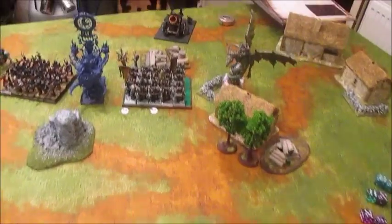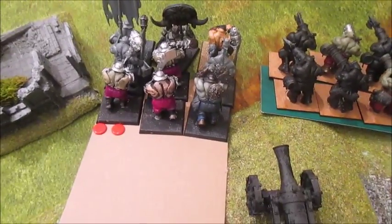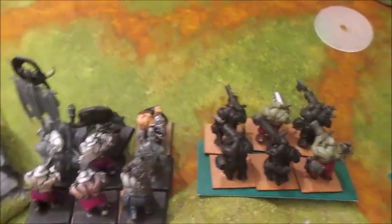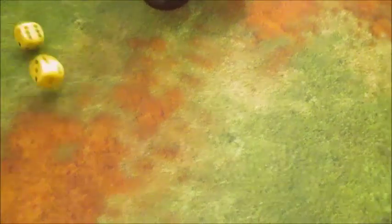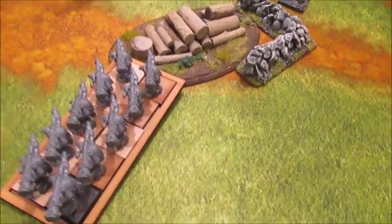Shooting phase: the Hellcannon — the guy under the hole didn't wound, but it hit eight people around him and wounded all of them. Killed two with one left. I have to take a leadership test at minus one or two because of my Slaughter Master and BSB, meaning I'm basically leadership eight. Failed the first leadership test — I've got the plus one leadership battle standard so leadership nine down to eight. Failed again. Are they going to flee straight off the board? No, they're fine. It's Ogres' end of my turn on movement — I've backed these guys up so I don't want to get charged straight away with the Trolls.